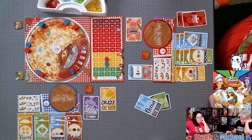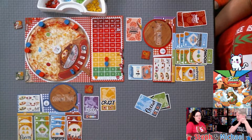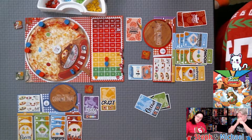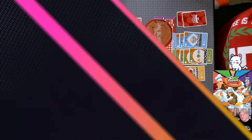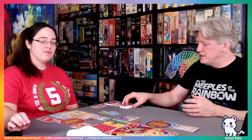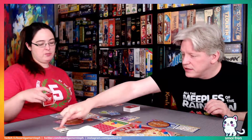The final score: 78 to 73. Wait — we forgot the daily mission bonus points. That adds two more for Steph, bringing her to 80. So the final final score is 80 to 78. Steph wins! Indie Creator is the card in play.